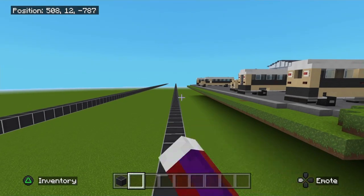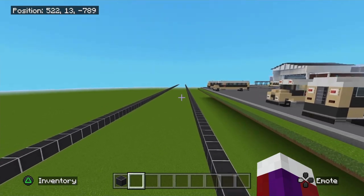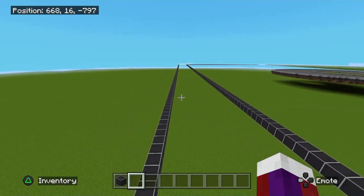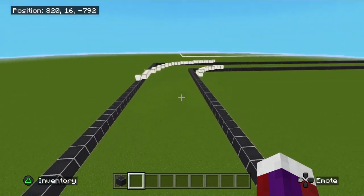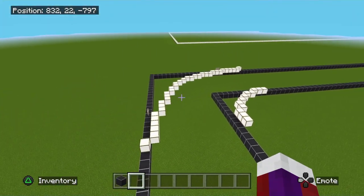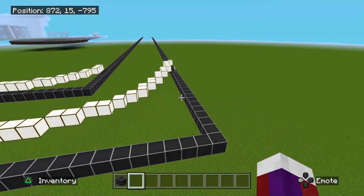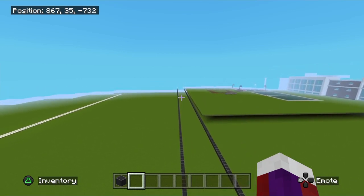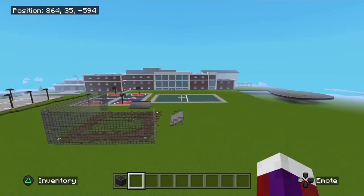We're going to come off this main road and go straight in this direction — no counting needed. Just go straight on down on both sides. If you fly straight on down here, look at the black blocks and ignore the white blocks for now. You're going to come way out here, and you're probably thinking: how far out do I go? I'll show you how to square this up.